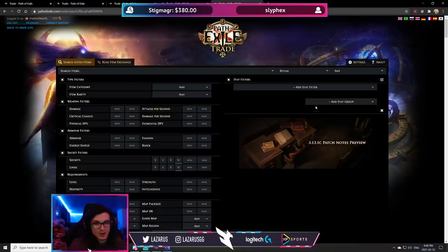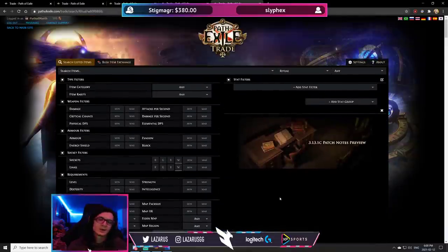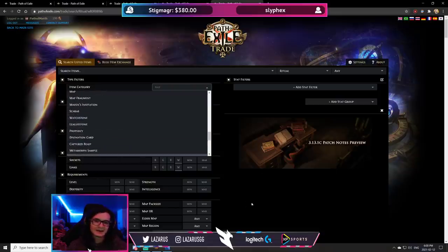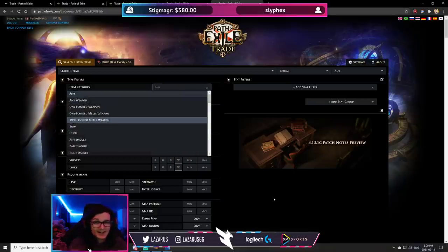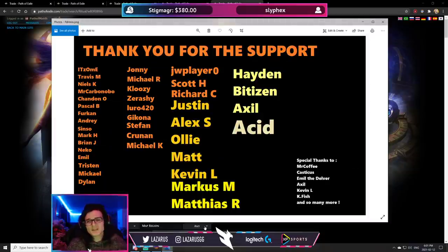The best ways I've found to get around curtains are: the buyout maximum method — set it just below the curtain value — and filtering by item category one at a time to exclude dump-tab junk like prophecies, div cards, and random garbage. Realistically, if you're selling items you cannot truly hide unless you're selling on an alt account and funneling currency to your main. That's the only way to truly hide, but only the biggest sweat-lords actually do that. That pretty much concludes the video — hopefully you guys enjoyed it.